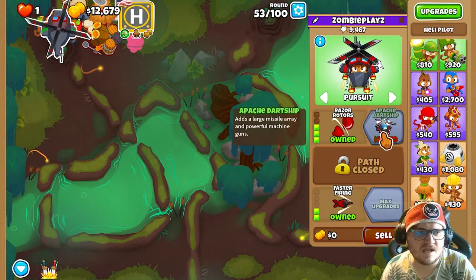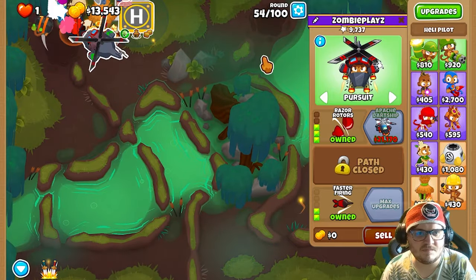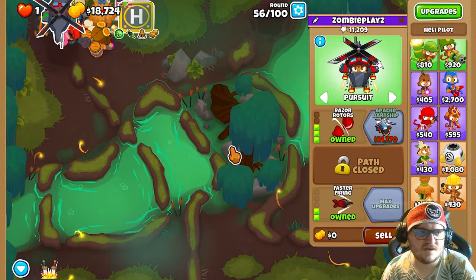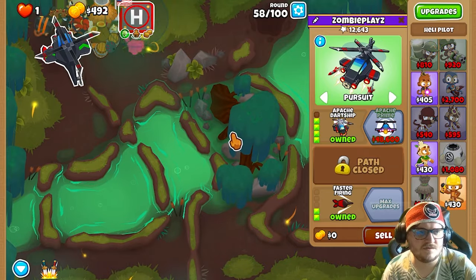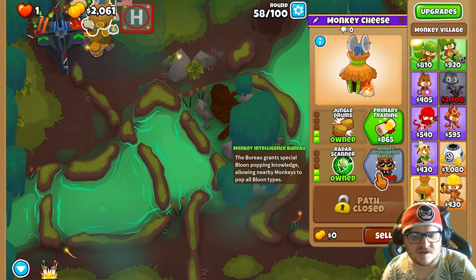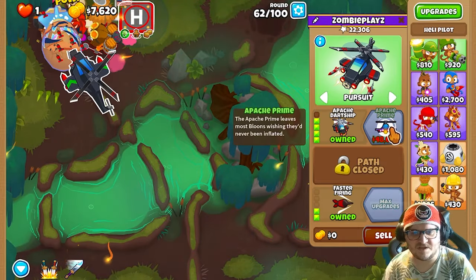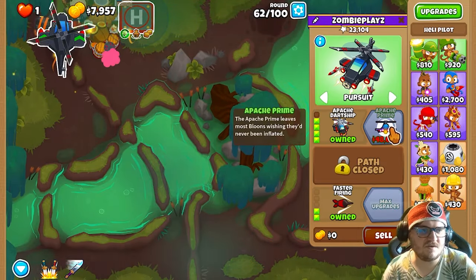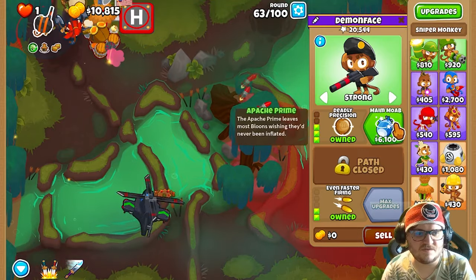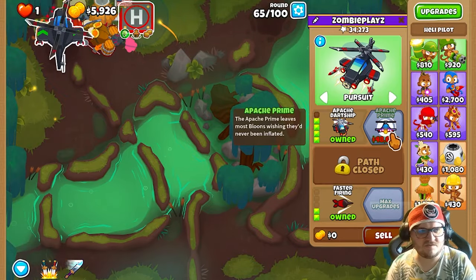The reason why we are using heli pilot to carry us through these maps is because of these leaks right here. So when any bloons get through, the heli pilot will take care of it. We soon have the next upgrade. There we go. And now we're gonna get Page Prime. First we want the MIB in here so we are ready for it. Actually, we just go for Page Prime first and then we're going for the MIB. The heli pilot should be strong enough to tank this for enough rounds before we do that. We should get the main web.